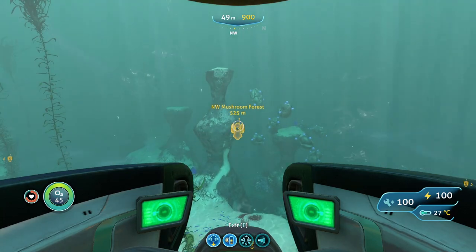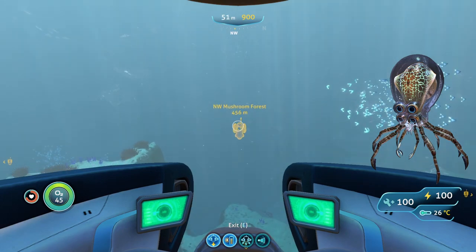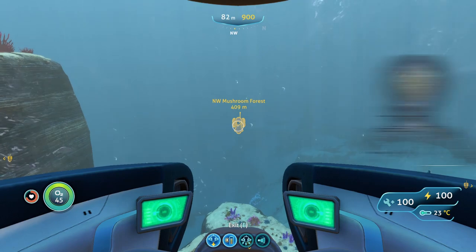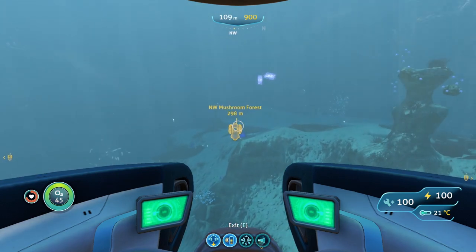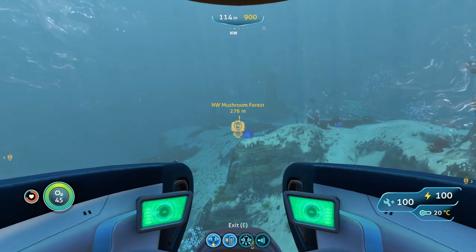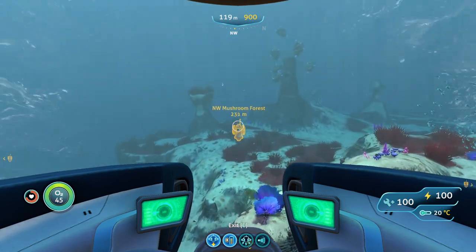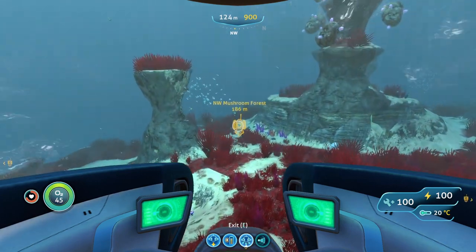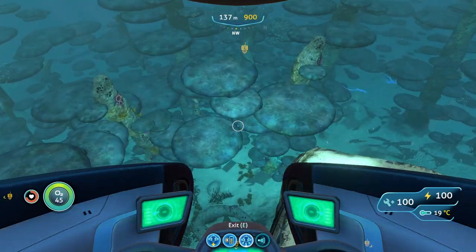The other potential threats in this biome are Crab Squids, but they only hang around the far right side of the biome where the Blood Kelp Zone is, so as long as you stay away from that area you'll be okay. If you do run into a Crab Squid, it can disable your vehicle, so stay far away if possible. If it starts getting close, hit it with Perimeter Defense as soon as you can because that'll make it run away and it won't fire its amp attack.